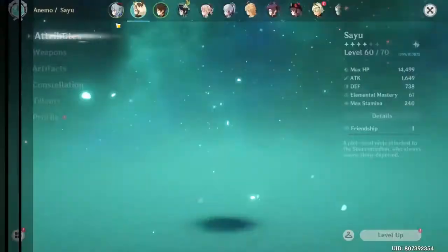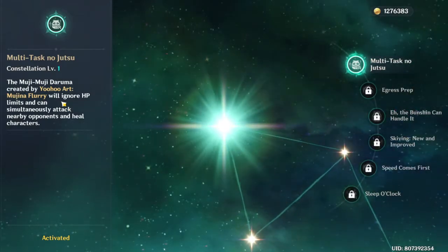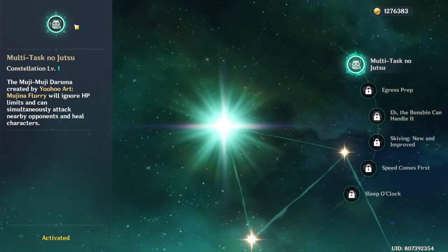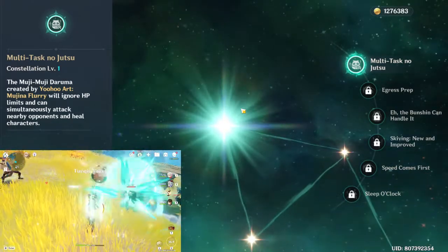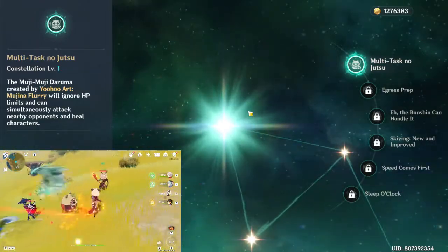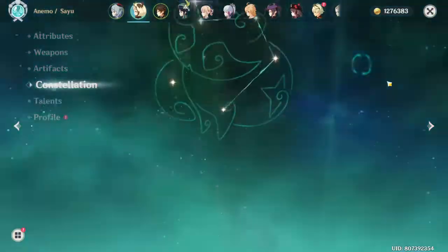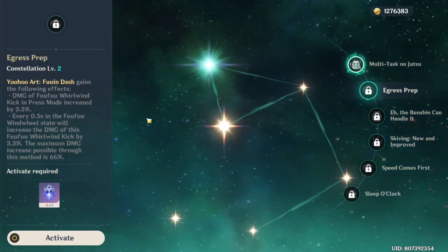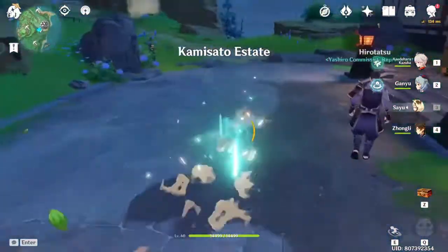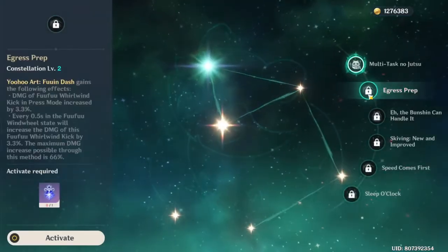Her first constellation removes the burst's 70 HP threshold, so the tanuki will attack the enemy and heal you at the same time, which is nice. I don't like having that restriction, which is why I pulled for the first constellation. Her second constellation means that the longer you roll, the stronger the kick — so if you want Sayu to deal more damage, I'd recommend her C2.